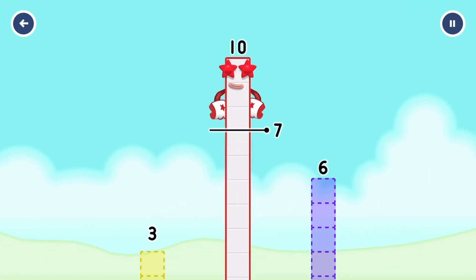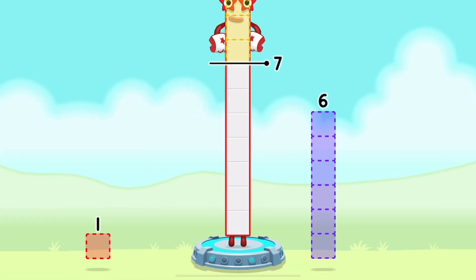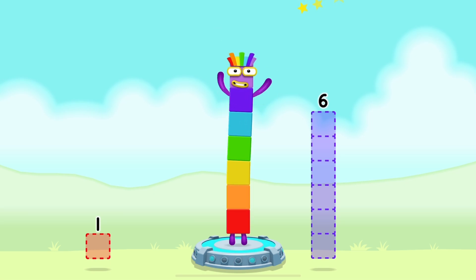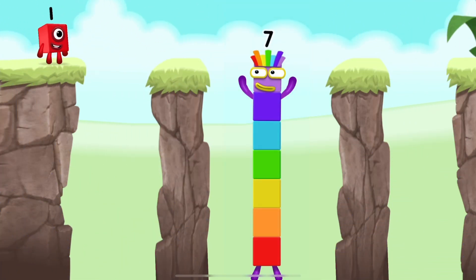Take number blocks away from 10 to leave 7. 3 — that's right! 10 minus 3 equals 7! I am 7! Excellent!